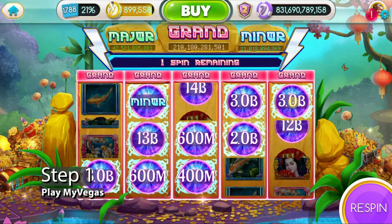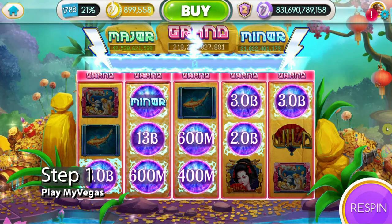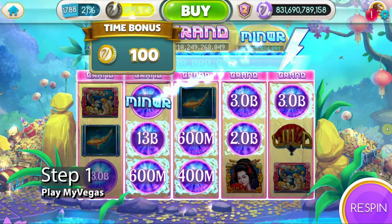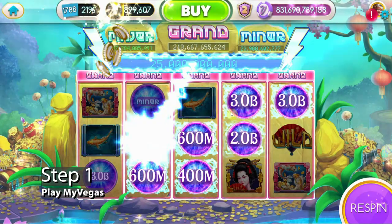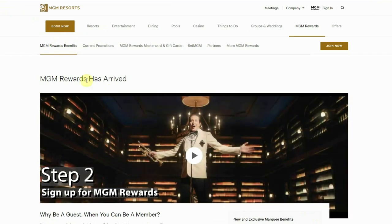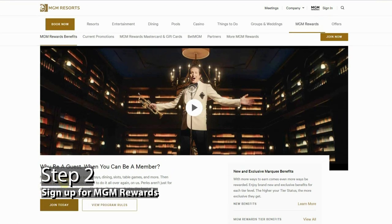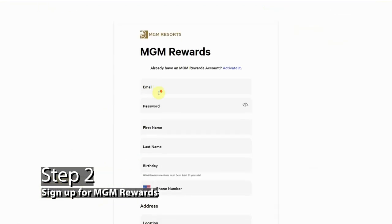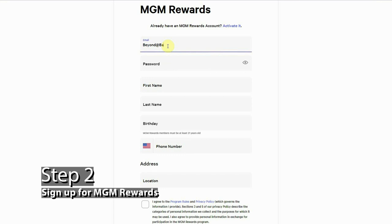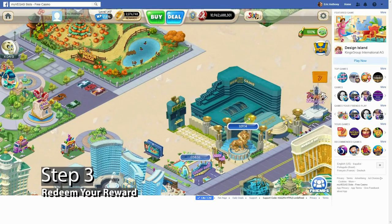Step one: play MyVegas and its related games enough to earn loyalty points to get a room. If you want to know how to speed this process up, check out my How to Get More MyVegas Loyalty Points video in the upper right-hand corner of the screen. Step two is technically a bridge step, but make sure you've signed up for MGM Rewards Club cards. Not only will this allow you to use MyVegas comps, it also gets you exclusive deals, discounts, and offers at all other MGM properties. Make your life easy and sign up for the rewards cards in advance.